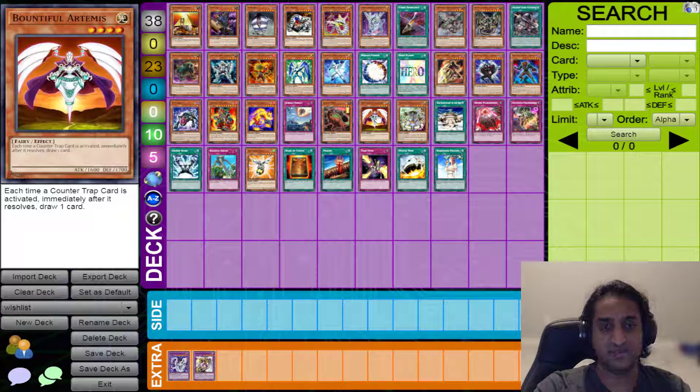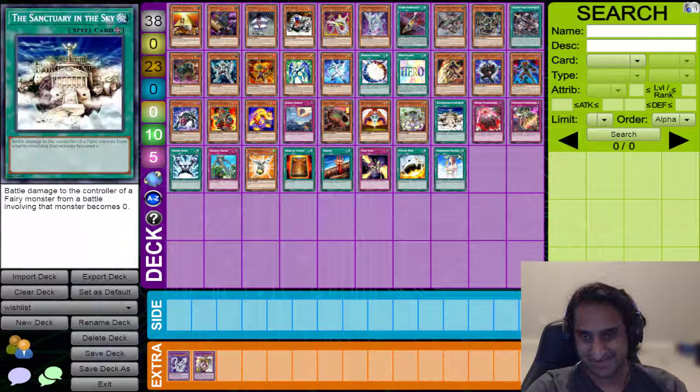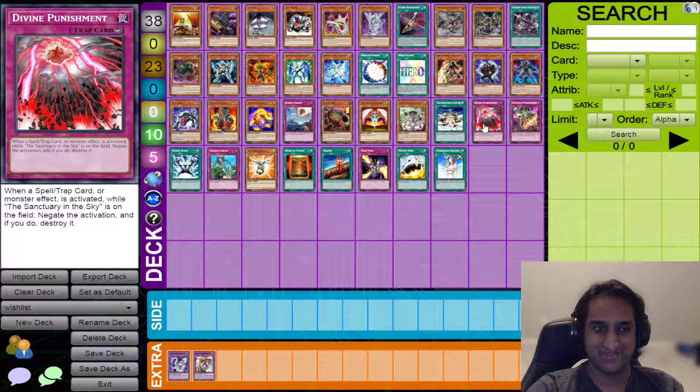Now we move on to Counter Fairies — I'll admit this one was all me. Bountiful Artemis: when a Counter Trap is activated, immediately after it resolves, you draw one card. Then we have Minerva the Atmos Sky: each time a Counter Trap is activated, immediately after it resolves, it gains 500 attack — permanently. And if Sanctuary in the Sky is on the field, you add a Counter Trap with a different name than the one activated from your graveyard to your hand — recycling Counter Traps and constantly buffing itself. Then we have Century Sky. You can also play Metaverse to essentially have six copies of Sanctuary, setting Metaverse and Divine Punishment at the same time, flipping Metaverse in your opponent's standby phase, getting Sanctuary directly from deck to make Divine Punishment live.